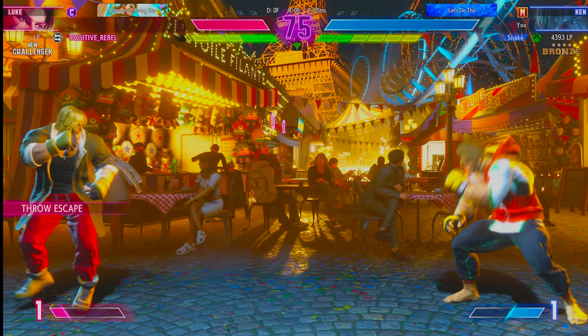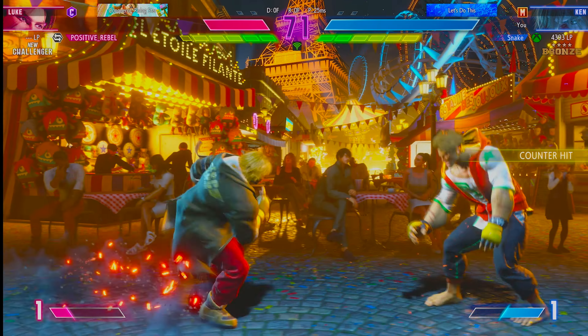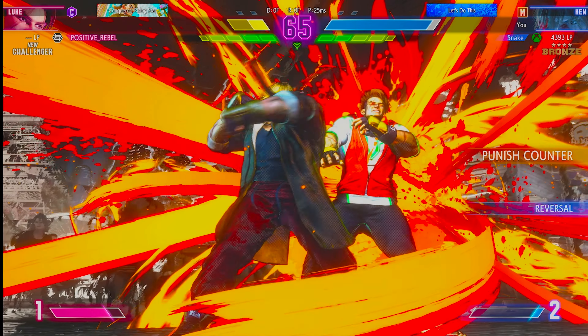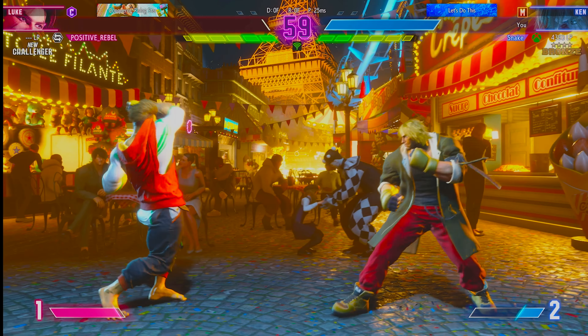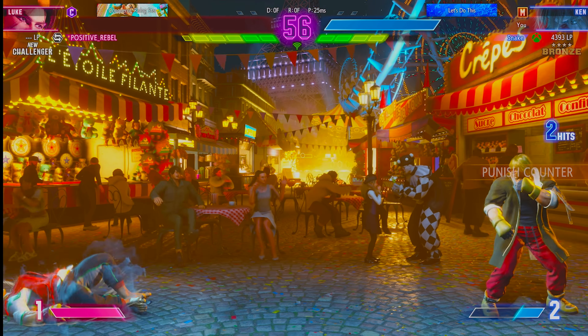Knock down. Hadouken. Hadouken. Neither fighter is willing to back down from this exchange. Player one can't afford to get hit again, but still they can't squander this punish counter chance. Taking stock — in a dire situation, they can't afford any mistakes. Blast closes out the round with a fire gun.